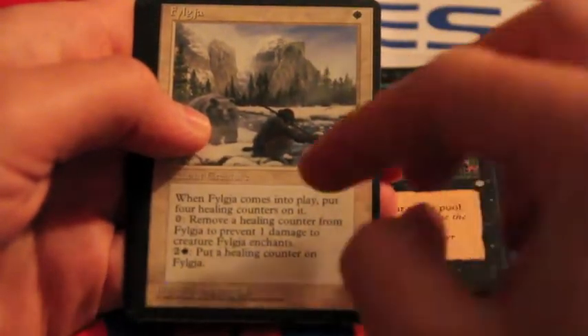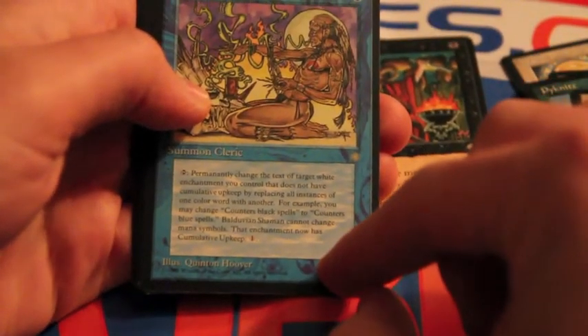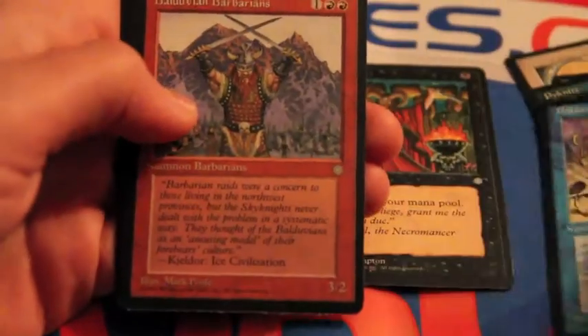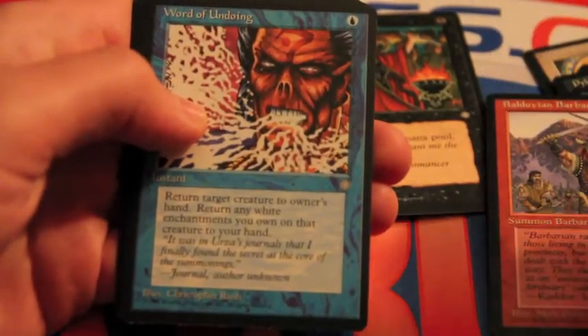Okay, that's the same thing — I don't know how you pronounce that, but it's not a good card. Bulldavian Shaman again — too little, the art is too tiny, I can't read it. Bulldavian Barbarians, 3/2 for 3 — yay!